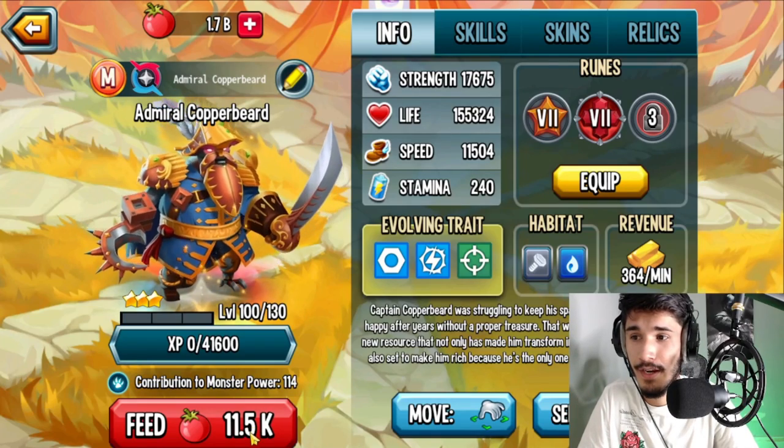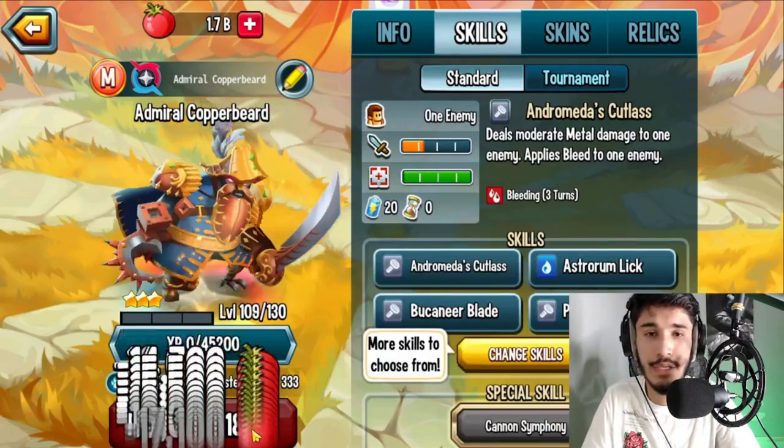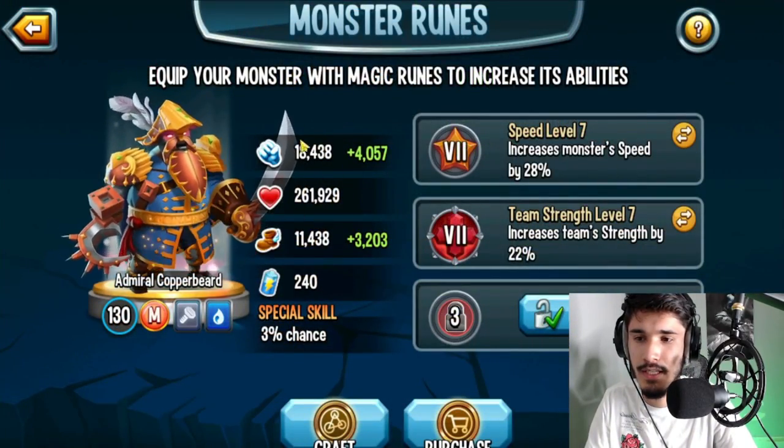As you can see, we have a rank 3 level 130 Admiral Copperbeard, and I'm going to go ahead and feed it up right now. Huge thanks to Bunky for letting me borrow her account to review this monster for you guys. Let's take a look at the stats without the rings.